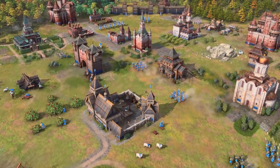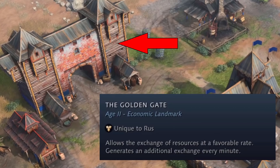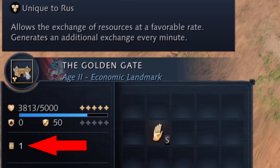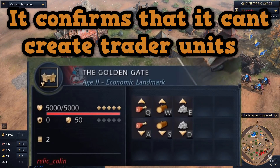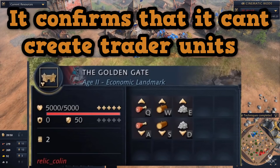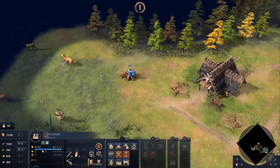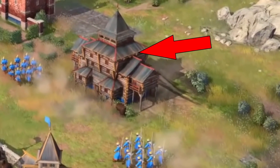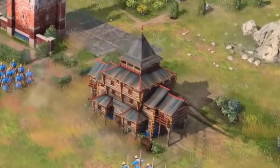In order to go up to Feudal Age, you have two landmark choices. First is the Golden Gate, which allows the exchange of resources at a favorable rate and generates an additional exchange every minute — you can save up charges to trade for more later. It appears to only allow Market Resource Trading and not the ability to build traders. The second Feudal Age landmark is unrevealed, but has been hinted to be some sort of defensive landmark, possibly a defensive fort. In both showcase matches the Rus player did not pick it, so it may not be a top choice.